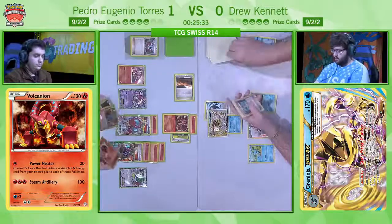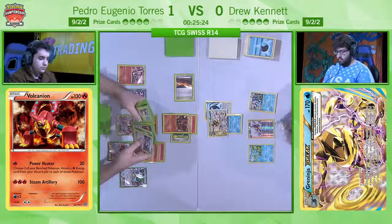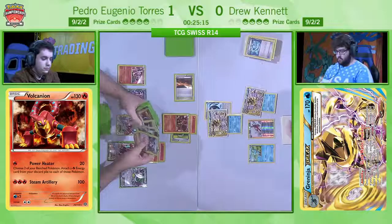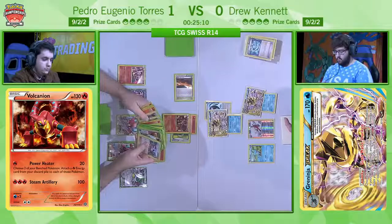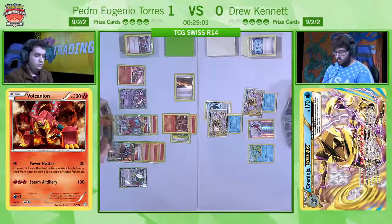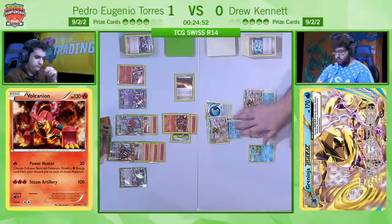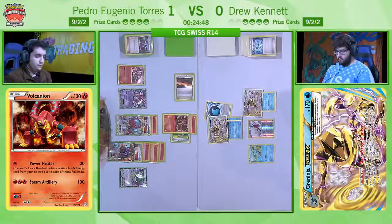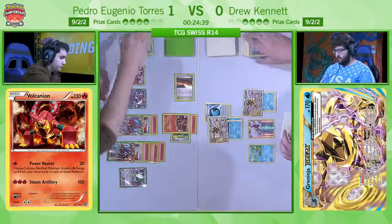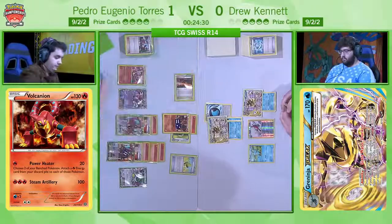It is not looking good for Pedro here at all, and we even see a Splash Energy coming down. So if Pedro does get the KO on that Greninja Break, the Greninja, the Greninja Break, the Froakie — all of that goes straight back into Drew's hand. Drew there is going for the Professor Sycamore. If he decides to keep the Splash Energy on the Greninja Break to get the effect of it, then he won't be able to knock out the Vulcanian in the active because he'll be capped at 60 damage, double for weakness, 120. But seeing as he has another Greninja Break on the bench, I guess he doesn't really need to keep the Splash Energy on the active.